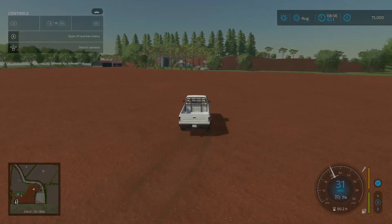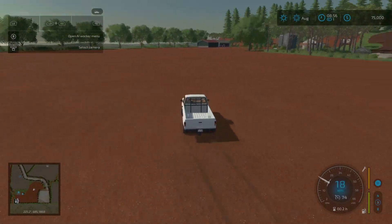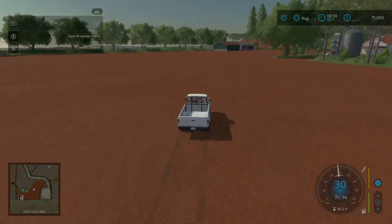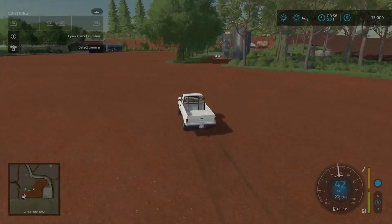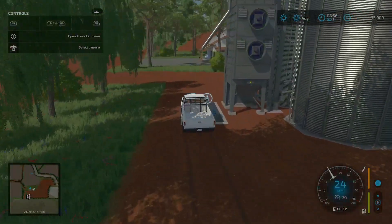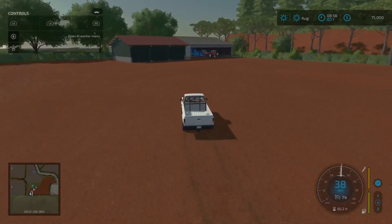Look at all this space to expand - you can put all your animals in this area and even some of the bigger pens and pastures can fit in here no problem. Here is your starting silo and over here is some of your starting equipment.